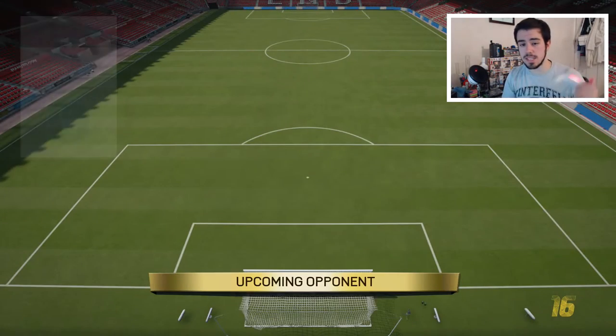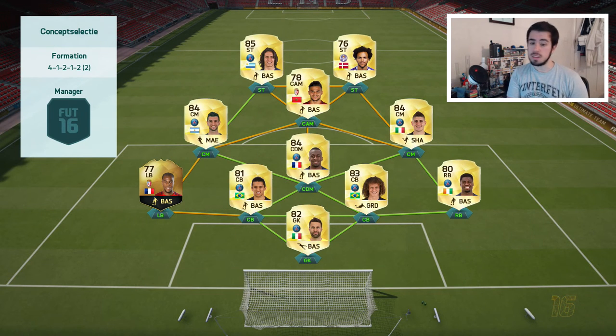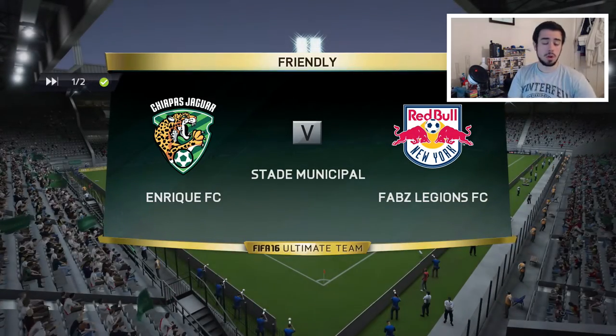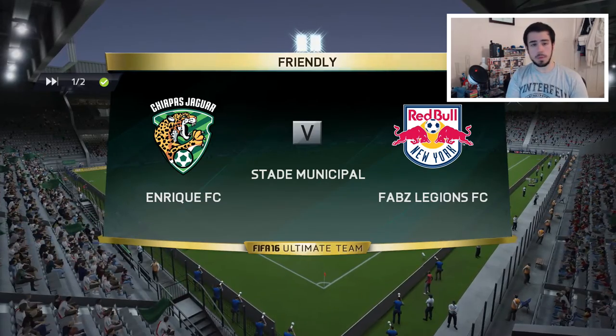Alright guys, we're going up against our second game today and — oh my God! It's a Ligue 1 side with Matuidi, Bufao, Cavani, Braithwaite. The pace up front is ridiculous with Braithwaite. Bufao has five-star skills and he's got Sabilé as his left back. It's a solid Ligue 1 side. Hopefully it's a good game and hopefully we can score again with Chaloğlu.